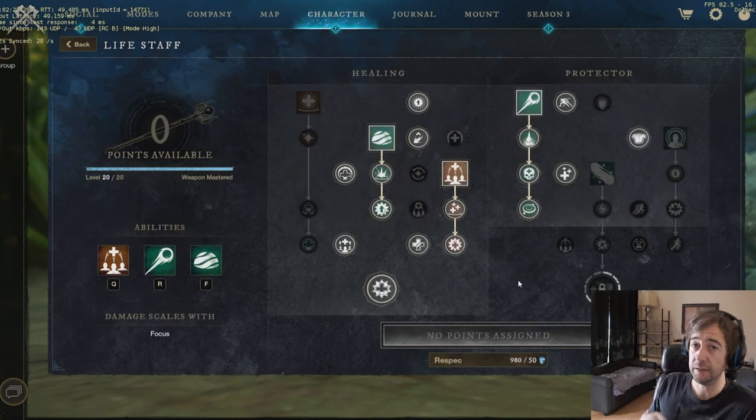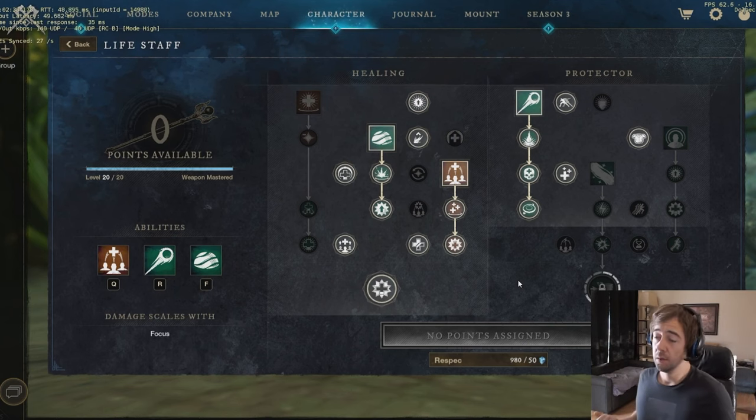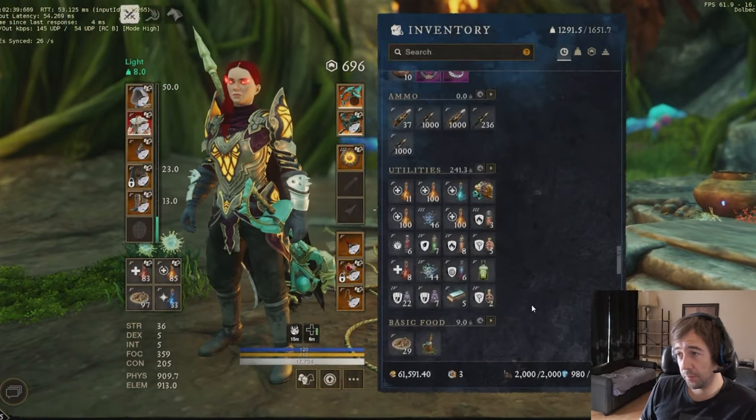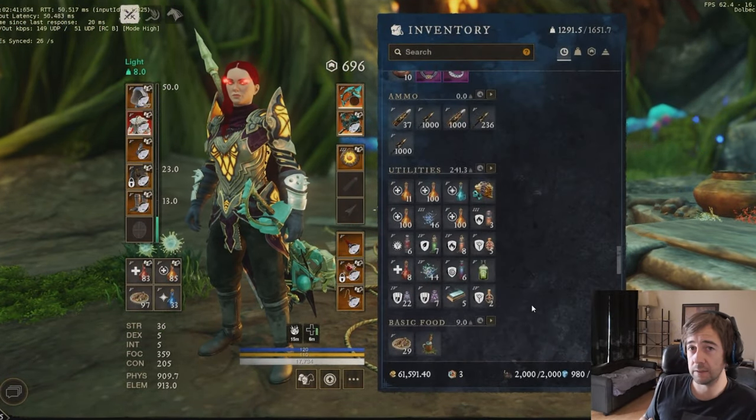The less-bad version is the build with Splash of Light — it won't be optimal but it's still gonna work, mostly if you have some fire staff users in your group. But it's still not optimized.